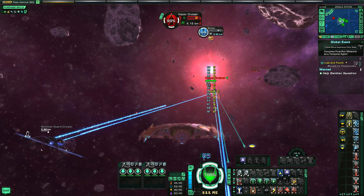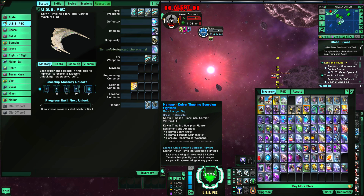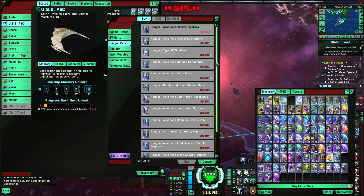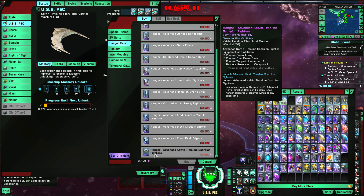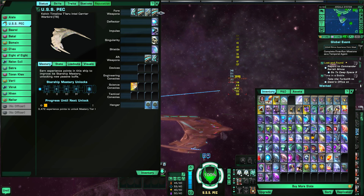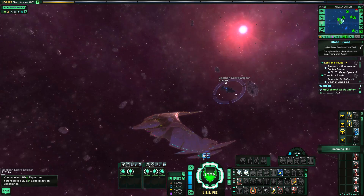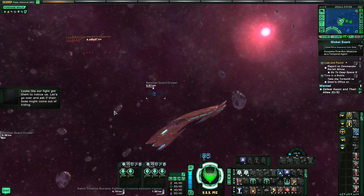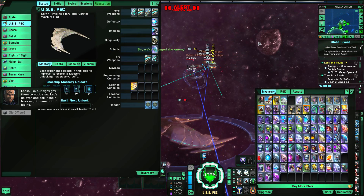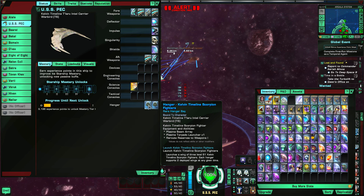These are the standard version of the Kelvin Timeline Scorpion fighters. There is a better advanced version in the dilithium store, and you can find the elite version in the fleet store. I definitely recommend using the elite version. The standard fighters have a plasma beam array, plasma torpedo launcher, and Reroute Reserves to Weapons ability.